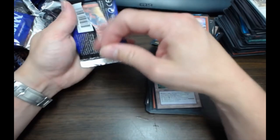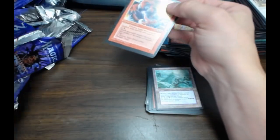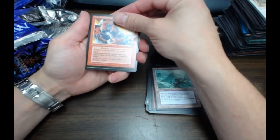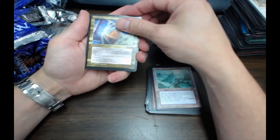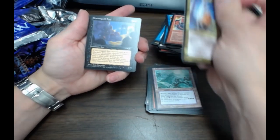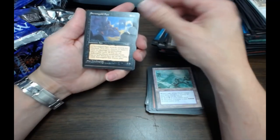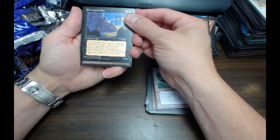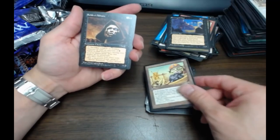Last and final pack — let's get another Force. Gold card? Nope, it's a black card. Oh, it's an artifact — is it a Helm? Nope. God, where did we get a pull? I think that's four of them.